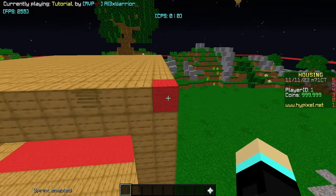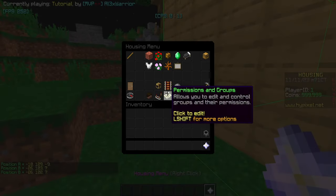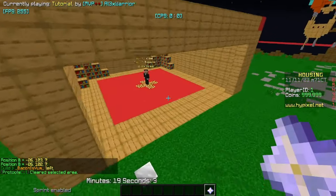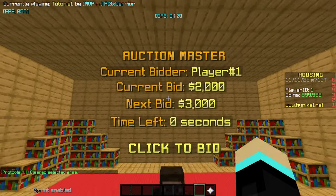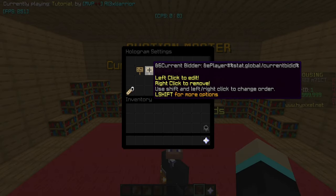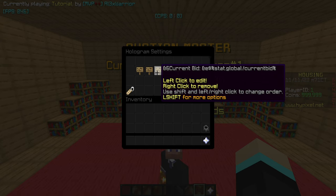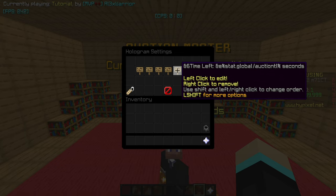We have an area here — a region. I took a wand, selected the two corners, went to Housing Menu > Systems > Regions, and created a region called 'auction.' Inside is an NPC with the trigger function 'bid' and a hologram above it. The hologram shows: 'Auction Master' at the top, then 'Current Bidder: Player #' using stat.global/currentBidID, 'Current Bid' using stat.global/currentBid, 'Next Bid' using stat.global/nextBid, and 'Time Left' using stat.global/auctionTL (auction time left).